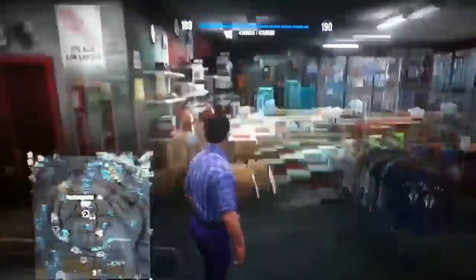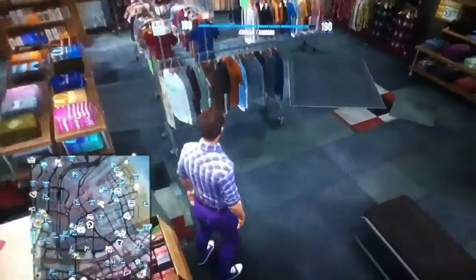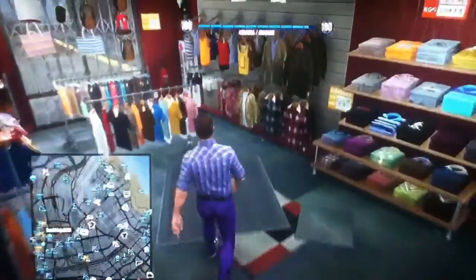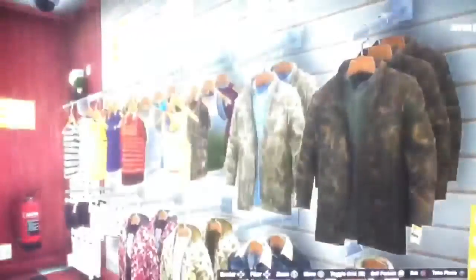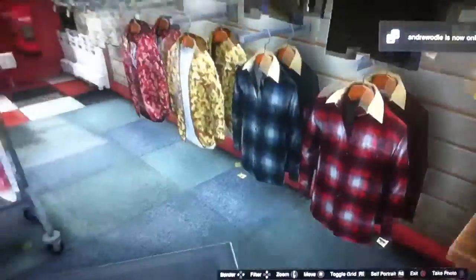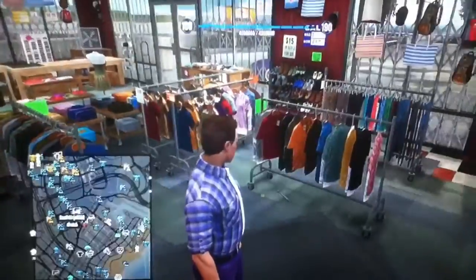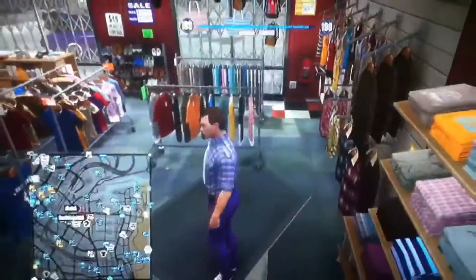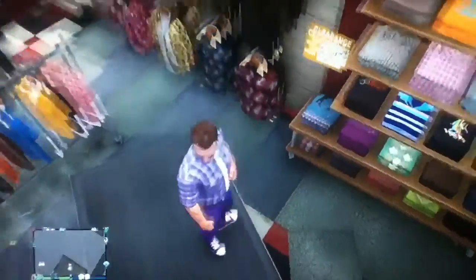On to the next Easter Egg. This one is located in any store — there's a woman here with a very weird skirt and hairdo. It's not as much of an Easter Egg, but it's cool. It's Michael's prologue outfit — this is the jacket he wore in the prologue. It's quite cool that they actually have that in one of the stores in Los Santos, when he was originally based in North Yankton for the heist. It's a cool little mini Easter Egg.